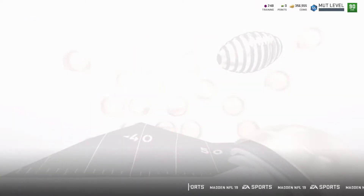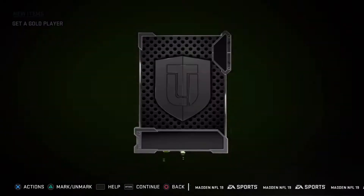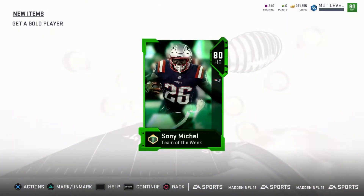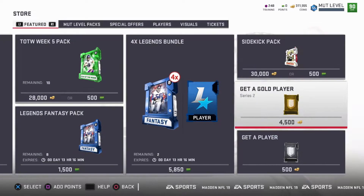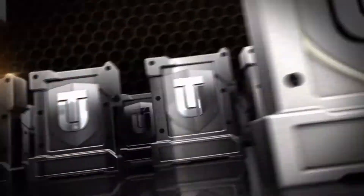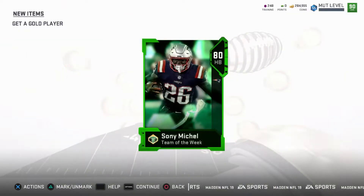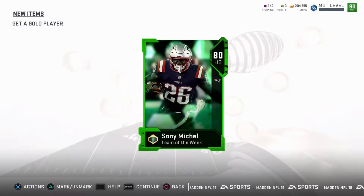Let's keep going. Another Team of the Week Elite — another Sonny Mitchell, not that good. Still looking for that Drew Brees. It would be an amazing pull. Almost at 300k left. Another Team of the Week Elite — how did I know it was going to be Sonny Mitchell? That's my third one. Crazy.